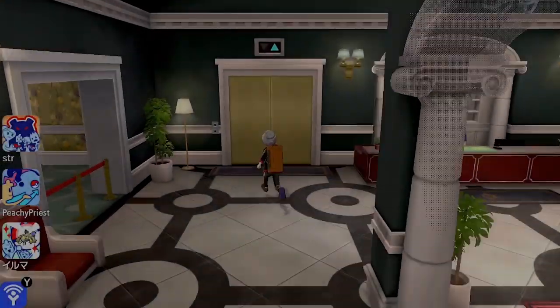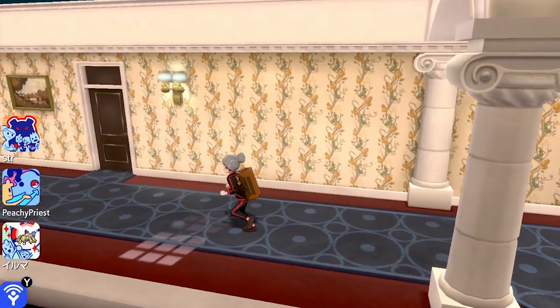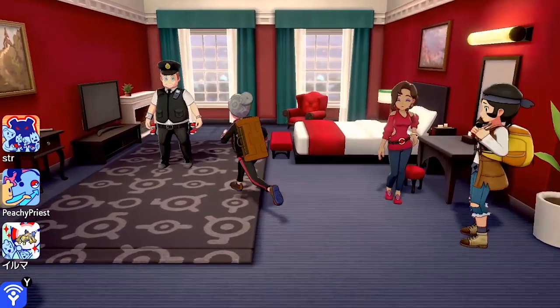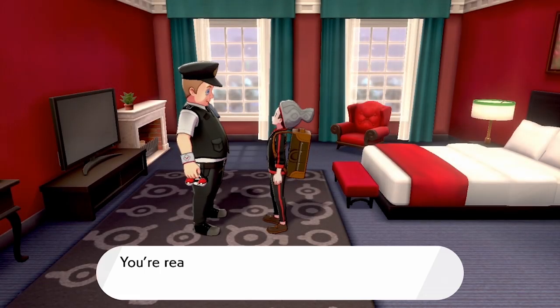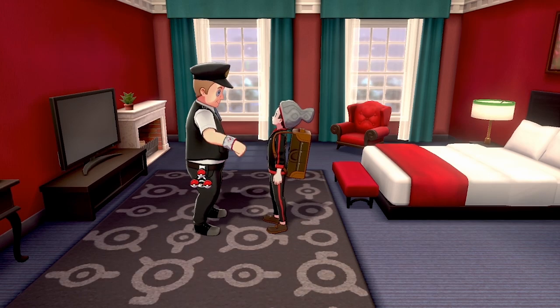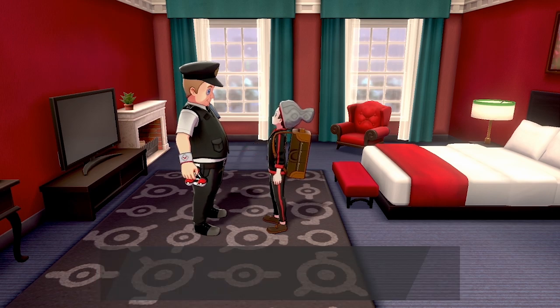Another gift you can receive is in Circhester. Head right from the Pokémon Center and find the first hotel on your left. Once inside, head up to the first floor and in the first room you will meet a police officer who is disguised as Pokémon developer Morimoto. He will challenge you to a doubles battle, and once you beat him he will present you with the Oval Charm, which makes eggs spawn more frequently from Pokémon when you have them in the nursery.